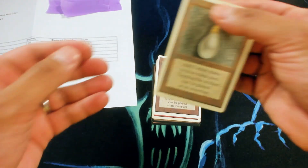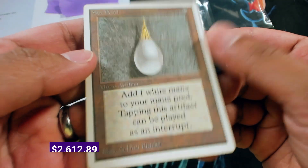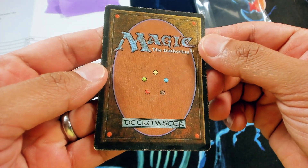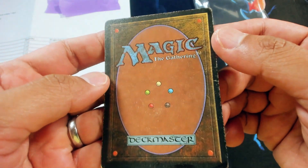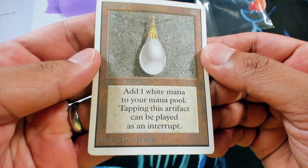Okay, so let's check out this trade. We're expecting a HP Mox Pearl, but we've got a lot of Mox Pearls right now — we picked up a ton recently. So this is HP, kind of what I expected. There's a pretty solid bend right there, a lot of edge wear — this earns a pretty fair HP.